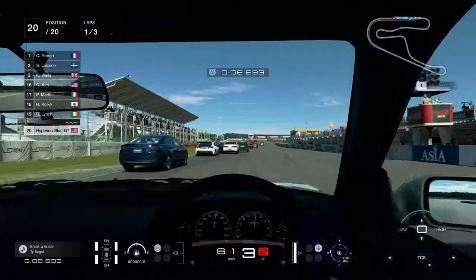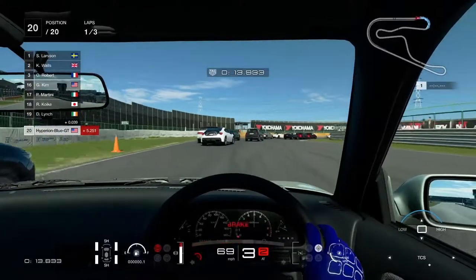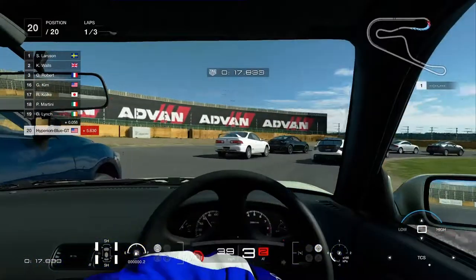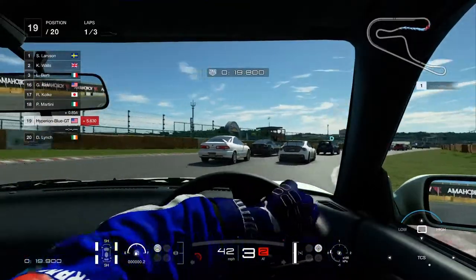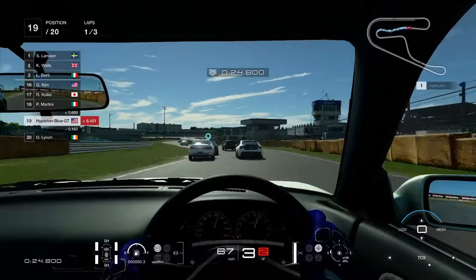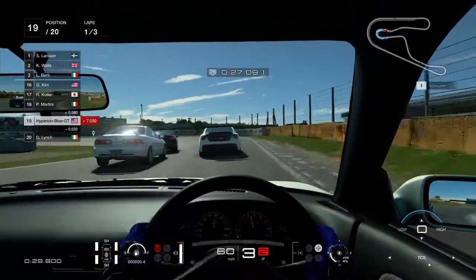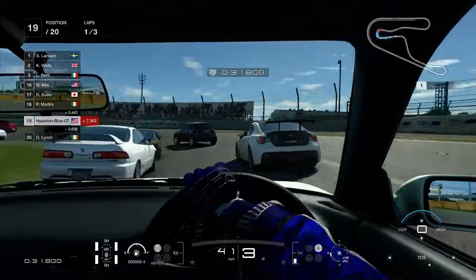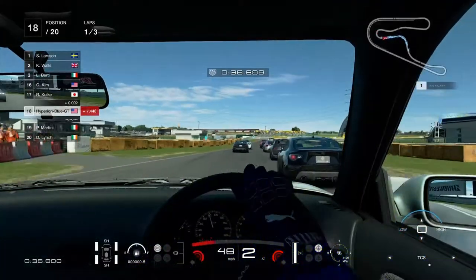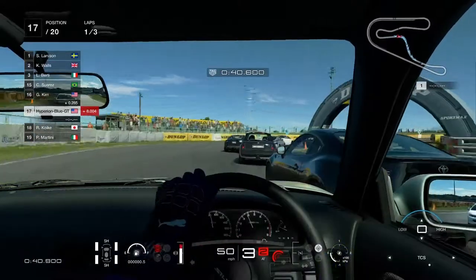The interior remains the same — very well chosen by Polyphony Digital, who selected the S13 Silvia as a first-ever premium car. It drives well, though to go faster some good settings will be required. This is going to be a great choice, similar to any other Nissan Silvia S13 used as a standard model.